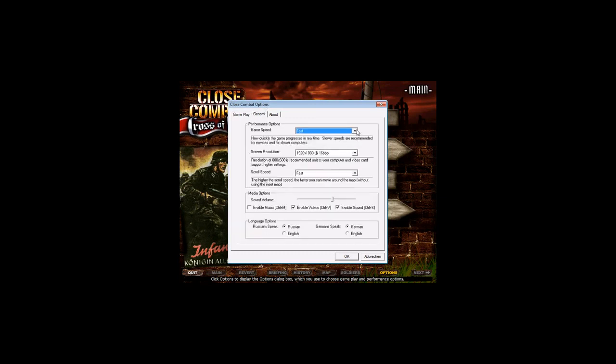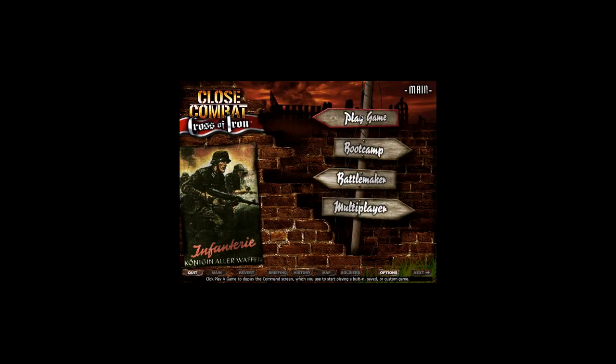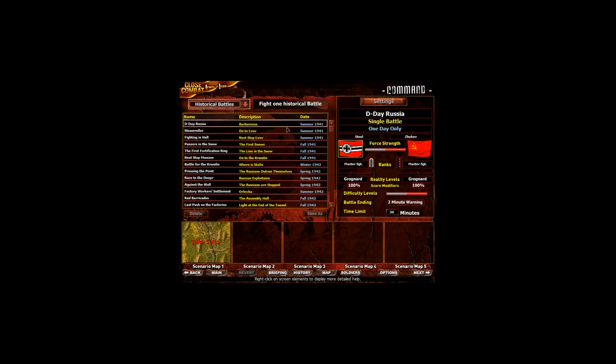We have general settings. We can choose the game speed from fast to slow, and we can always adjust that during a game. So if it's going to be a very hot fight and we just need to give out many orders, we can slow down the whole game. We can set the screen resolution, scroll speed, and the sound volume. We can make the Russians speak Russian and the Germans speak German. And we will just play one single scenario — Barbarossa D-Day.